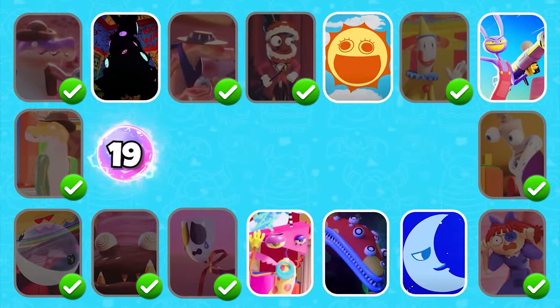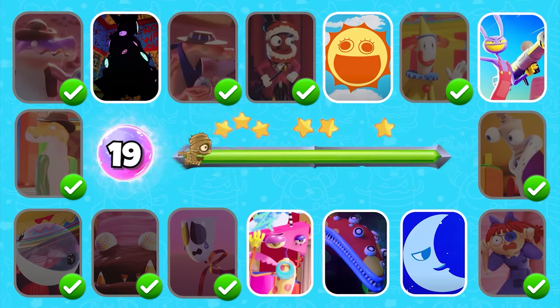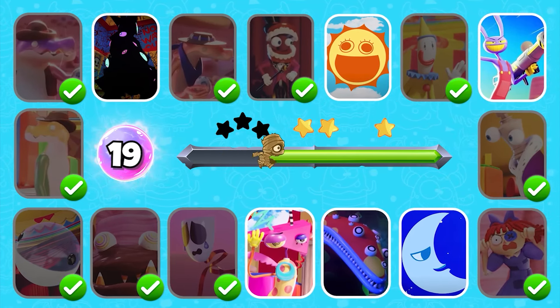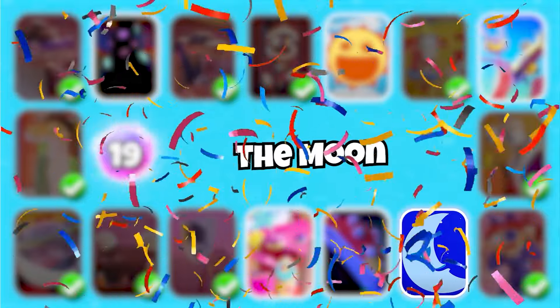Level 19 — can you guess which character this is? I love you — get out of here before the moon gets... Exactly, it's the Moon.